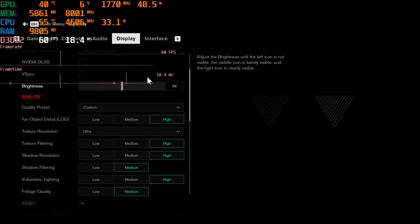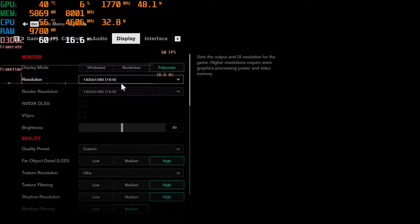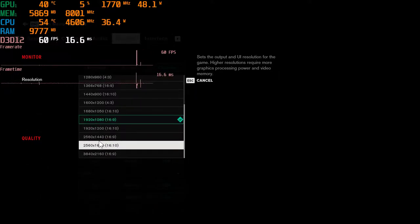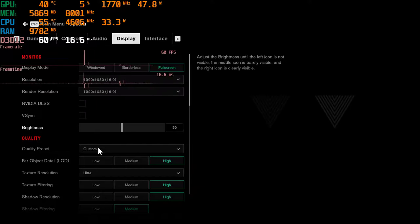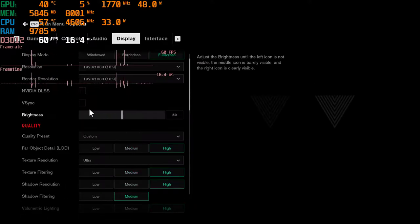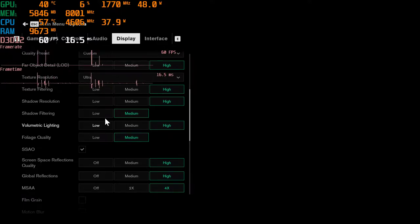Hello guys, we're back in another benchmarking video. This time we're benchmarking Control with a 3060 Ti at 1080p, 1440p, and 4K resolutions as always. Testing DLSS and ray tracing, but we are going to disable ray tracing for now. The settings will be high settings, which is maximum in this game, with no motion blur. Let's get started.